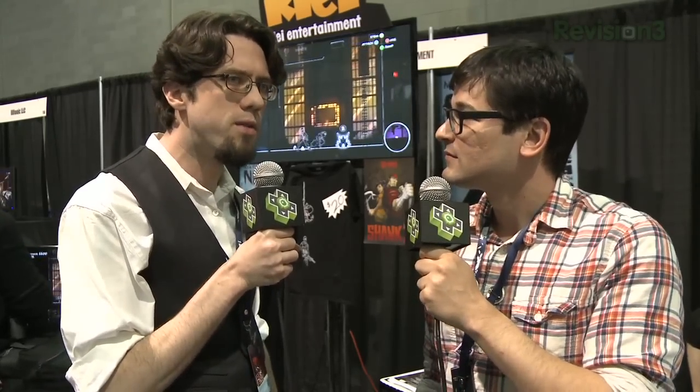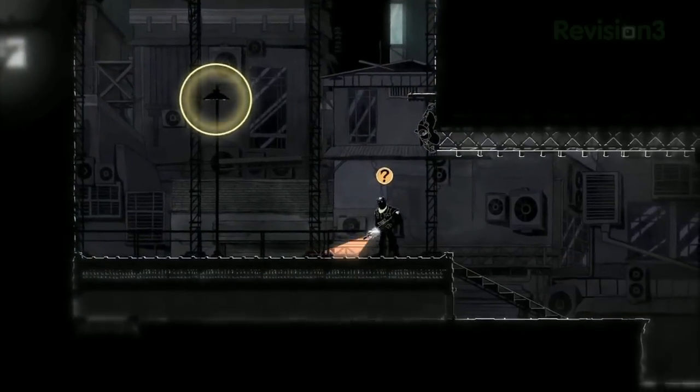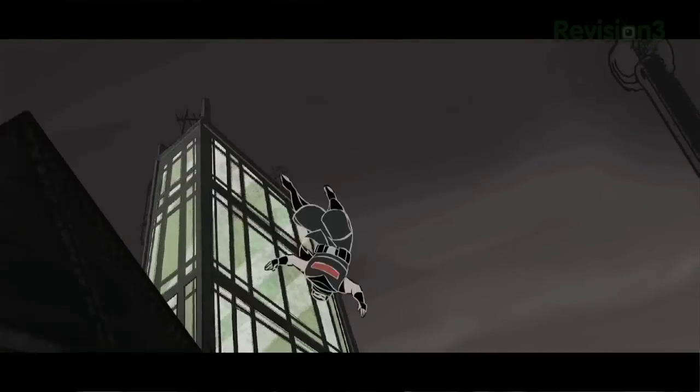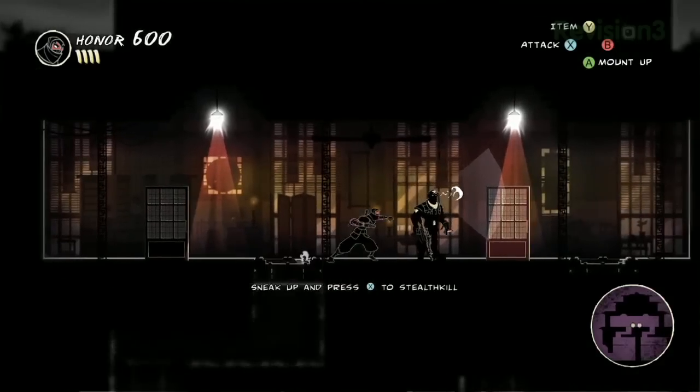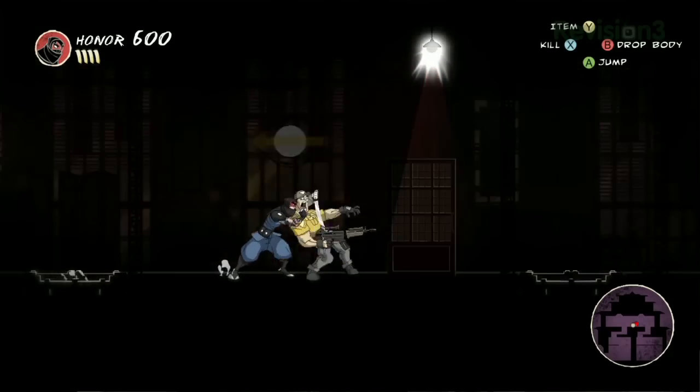This is definitely a very different beast. Mark of the Ninja is a straight-up 2D stealth game. Obviously it still has those things that Klei is really about, like really fluid 2D animation and really good game feel, super tight controls. But what you're doing in it is actually pretty different — you're creeping around being a sneaky ninja.